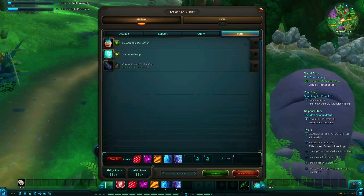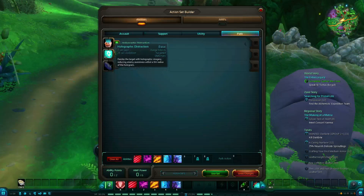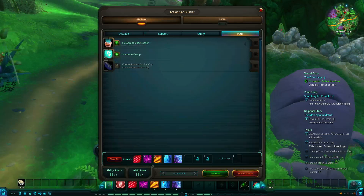Then you've got your path, which is basically your sort of subgroup. I chose scientist, so I'm having to scan everything. There's also soldier, and I think historian and architect maybe — I can't remember honestly. Because I'm a scientist I run around scanning things, and when you max out your scientist path you get some extra abilities specific to it. The warrior path has HP regeneration and a couple of other bits.